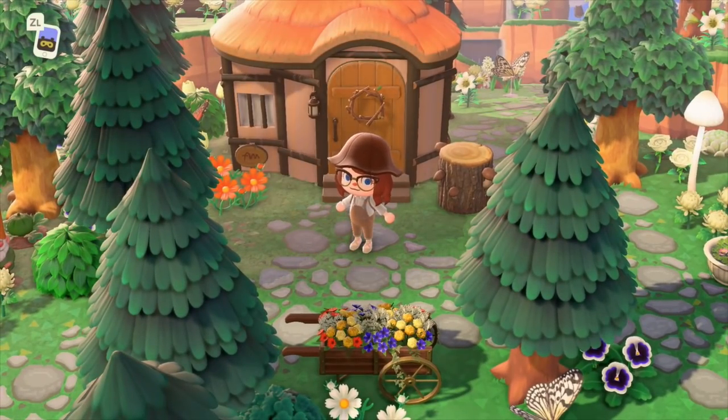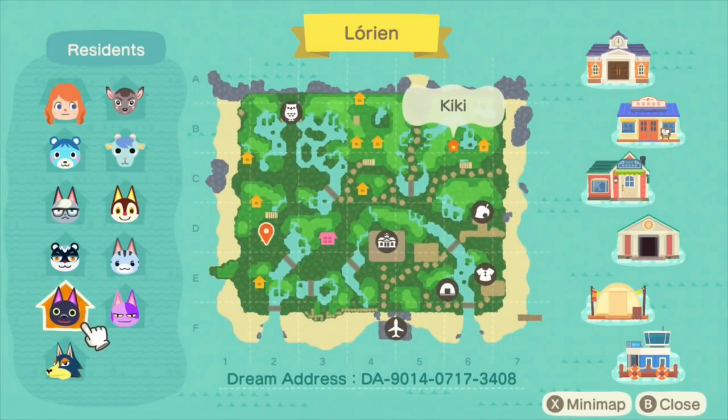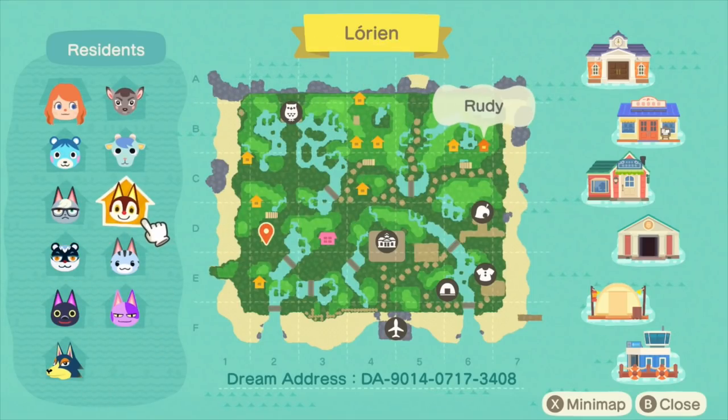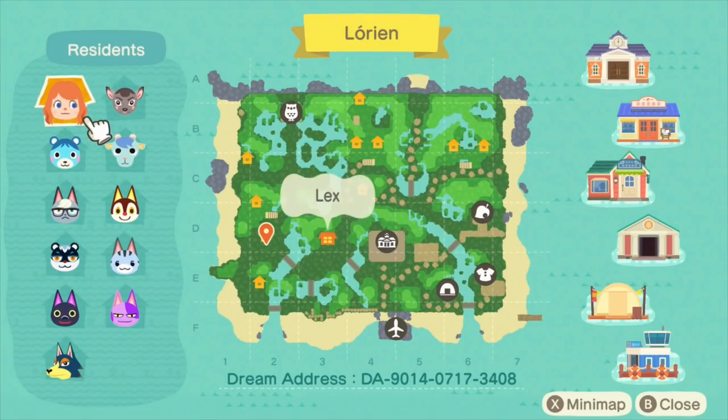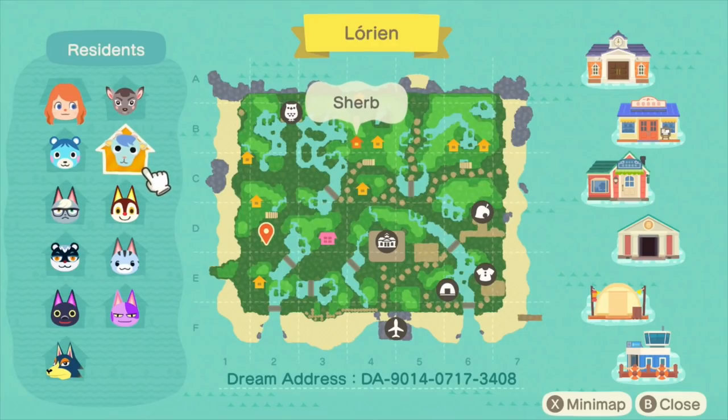Which reminds me, I didn't show you my map — but better late than never. My villagers here are ten of my dreamies, actually. I've got Wolfgang, Kiki, Bob, Lolly, Tasha, Raymond, Rudy, Sherb, Bluebear, and Deirdre. Deirdre is my favorite sister Leigh. And I don't know, I just think these villagers are so cute.